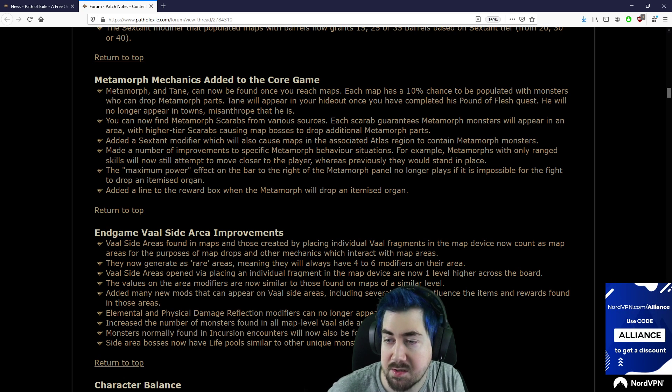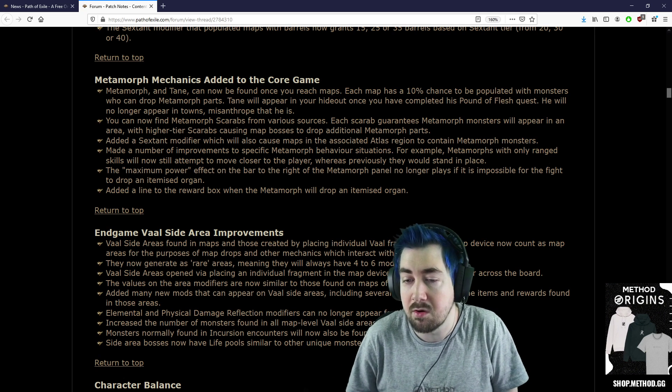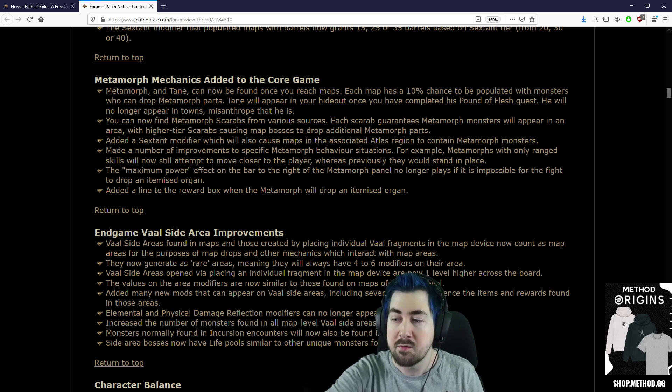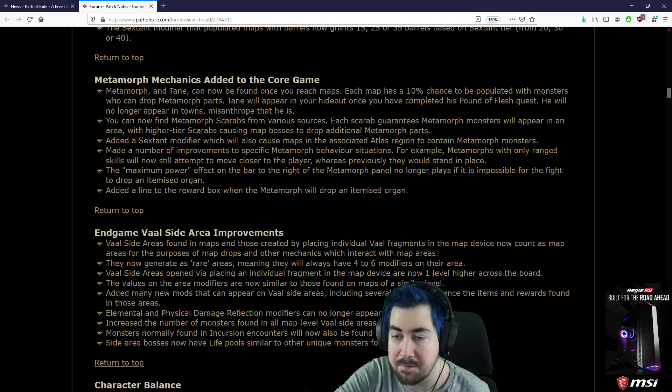Added a sextant modifier which also causes maps in the associated atlas region to contain Metamorph monsters. Made a number of improvements to specific Metamorph behavior situations — for example, a Metamorph with only ranged skills will now attempt to move closer to the player, whereas previously they would stand in place. The maximum power effect bar no longer plays if it's impossible for the fight to drop an item as a Zagan.